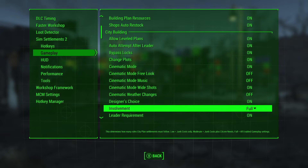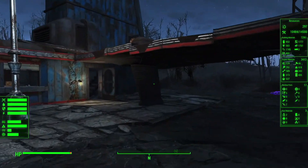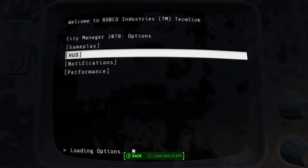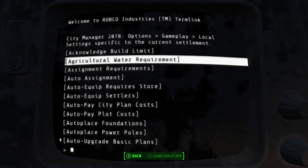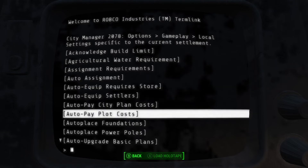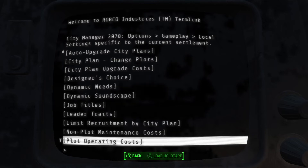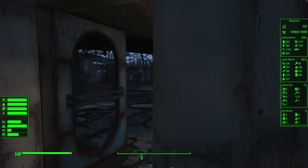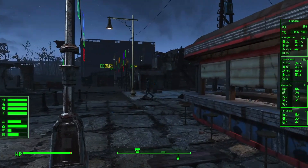Before I actually initiate construction of the city plan, I'm going to go into the local settings — and I'll show you where that is one more time. You go into the city planner's desk, go to Options, then Gameplay, then Local Settings. If you set something here that overrides global, it will only be at this settlement that it happens. You can change things like water requirements, assignment settings, and other behaviors of individual city plans, overriding the global settings you have through either the holotape, MCM, or the city planner's desk.